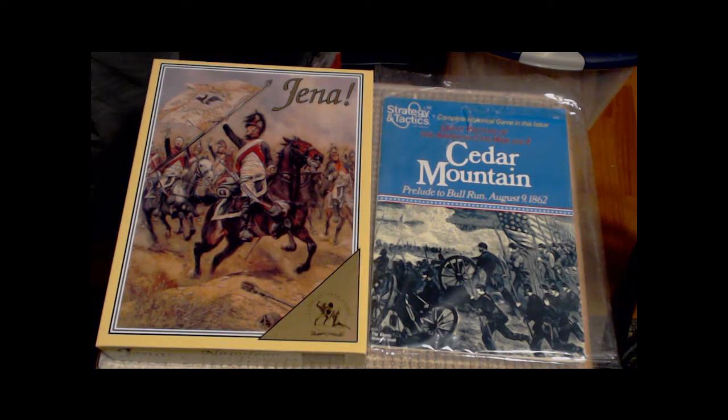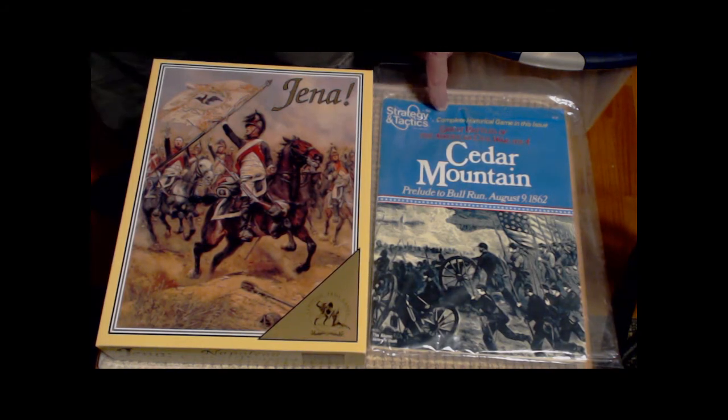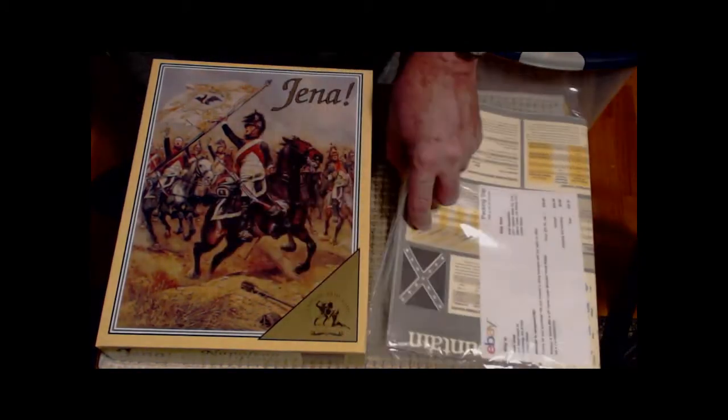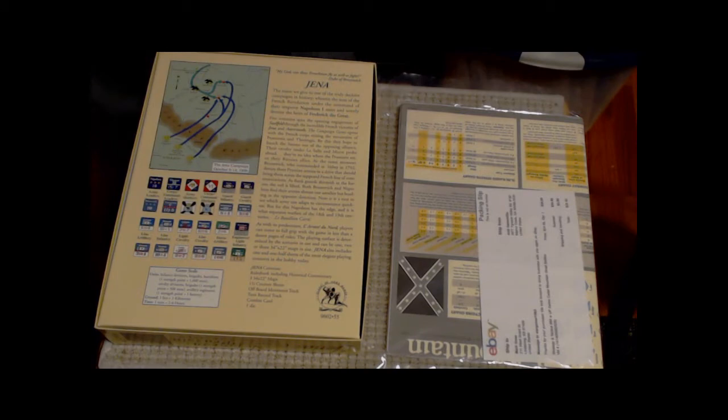Two more games that I've picked up: one is Clash of Arms — Genna — in excellent condition, unpunched. And I picked up the old Strategy and Tactics with Cedar Mountain, also unpunched and in pretty much excellent condition. It uses the Great Battles of American History system, the first versions of that. There's the back side of the boxes. So that's two more games I've picked up and I'm looking forward to digging into them soon.